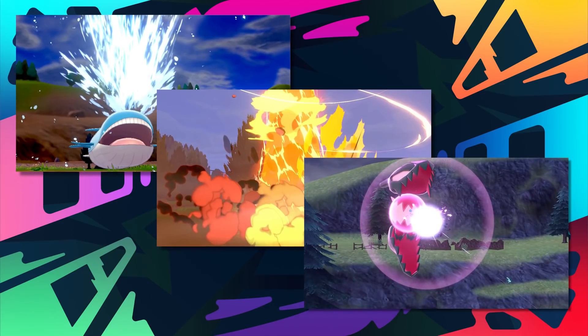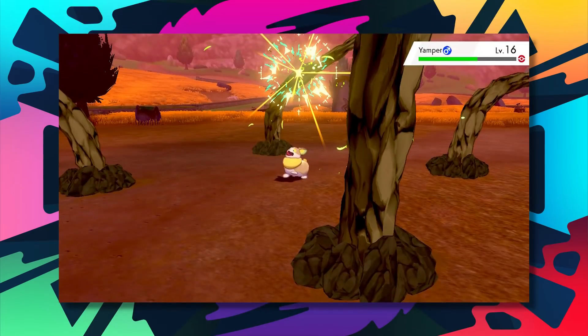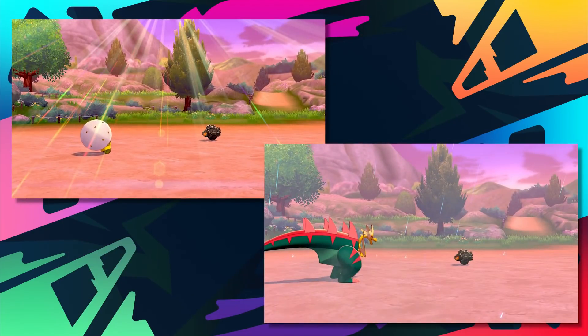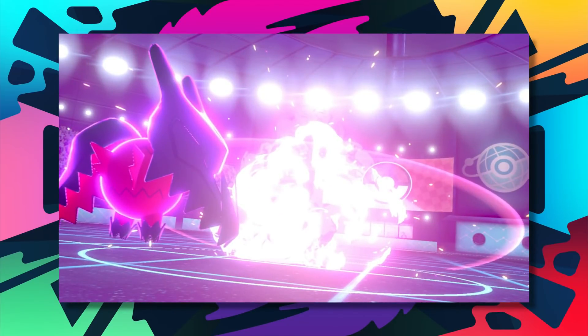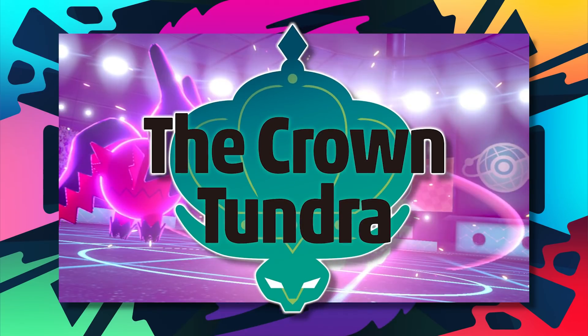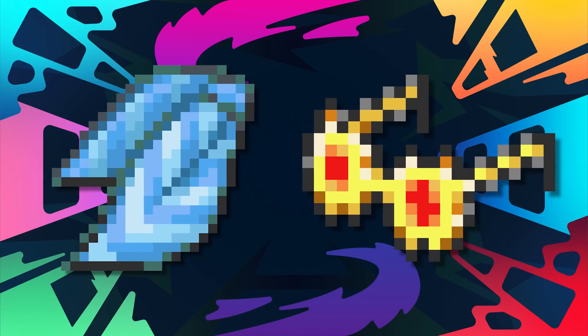Up next at number 8, we have Water Spout, Eruption, and Dragon Energy. The really awesome aspect about these moves is that they all do damage based on the user's HP. At full HP, these attacks have 150 base power. The other base 150 attacks are more based on recharge, recoil, or 2-turn conditions. If you stack Eruption or Water Spout at full HP in the sun or rain, it's pretty much over. Dragon Energy can't be buffed with weather, but it's still great — it's a brand new move from the Crown Tundra DLC, and from what I've seen on Regidrago, it's pretty destructive. These moves are also really effective with a Choice Scarf or Specs attached.